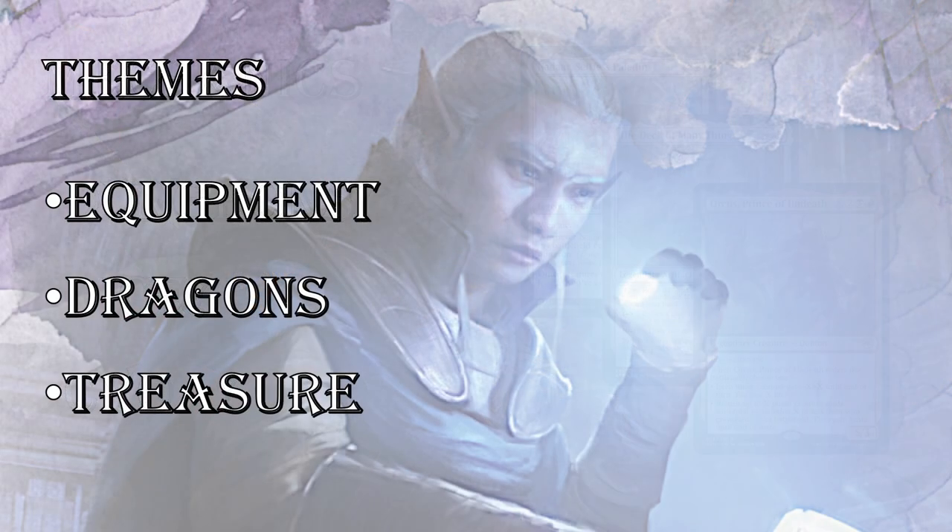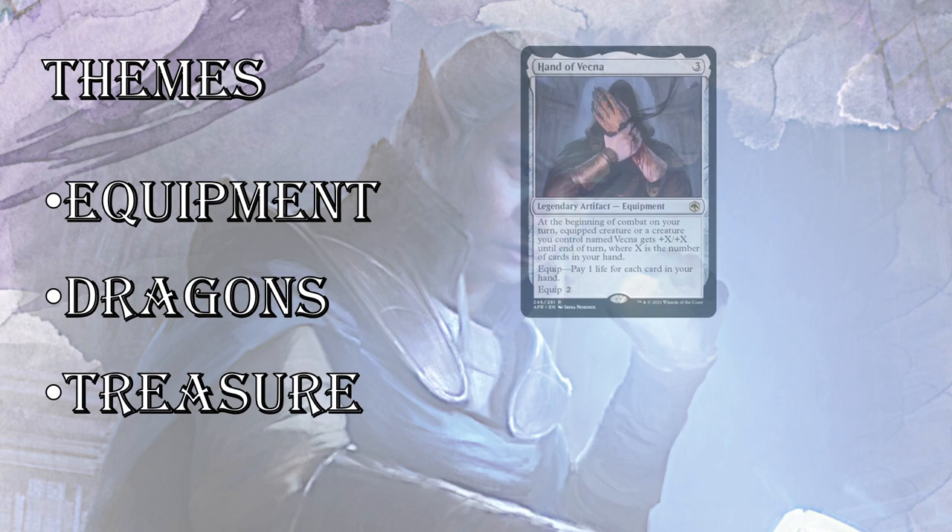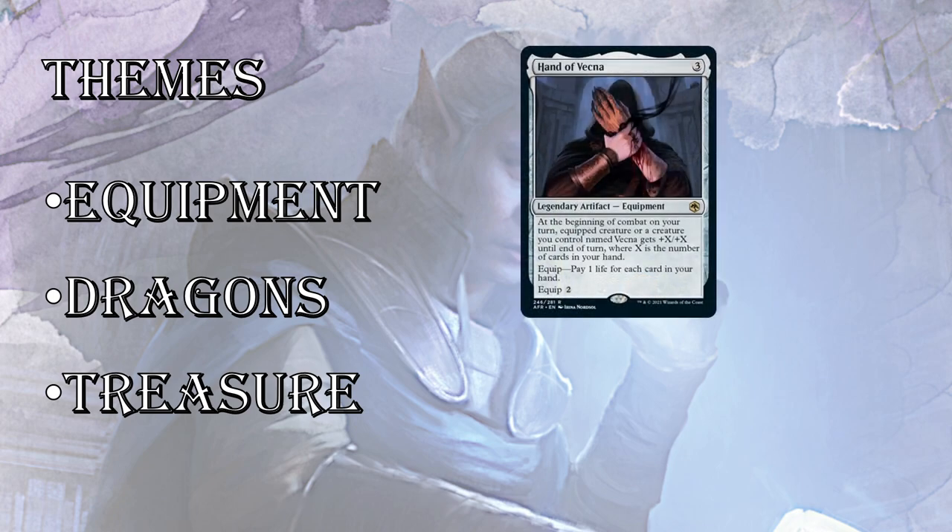Up next, we have some strong themes. Equipment — you've got to have your fat loot if you're in D&D, you've got to have your magical items, so you're going to see a lot of equipment in this set. In particular, white and red have very strong equipment, but each color has very strong equipment at uncommon. Black also has some really good equipment cards. Green has a very nice card called Ranger's Longbow.